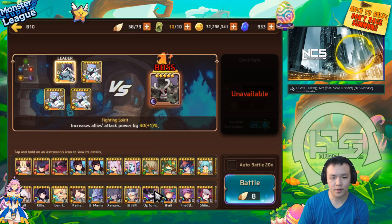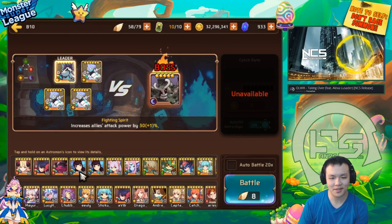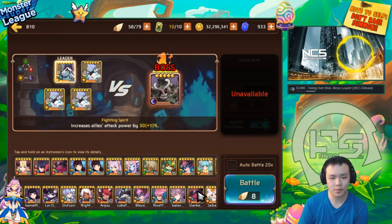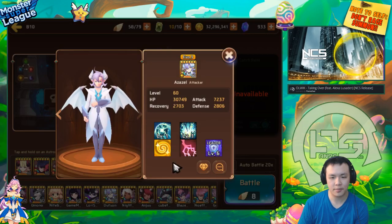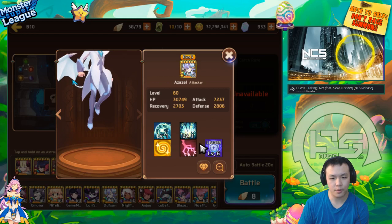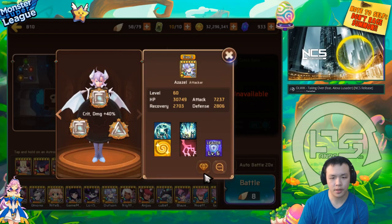We're actually gonna test him out. This isn't really an official monster spotlight — I basically just did this so I can showcase this monster, because other people have also been asking in the comments about whether this monster is usable for Goblin's B10 as a passive healer. So he basically has him with a perfect leader skill, 6 stars Evil 3, with a Ruin set of crit rate double attack.